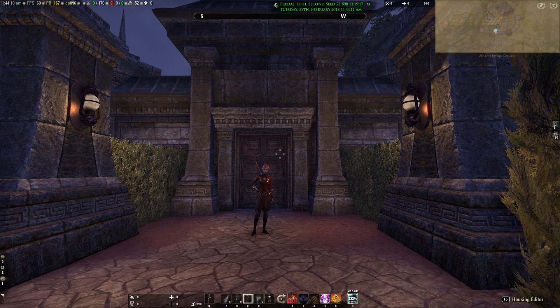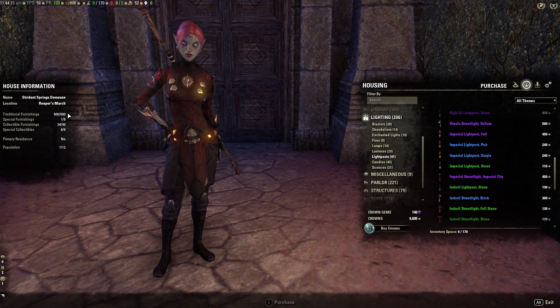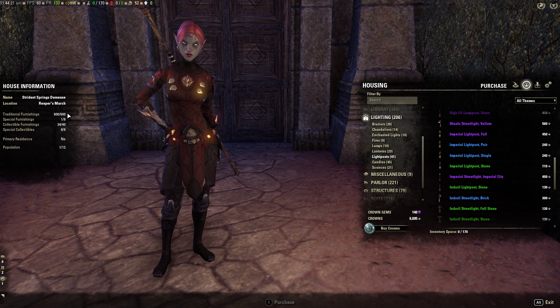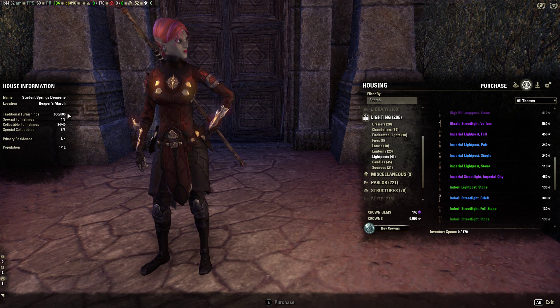This is an Imperial home. 600 slots — I am always full on this house. I've got to take things out and put things in as new things come out. This is going to be the update for Dragon Bones because I've gotten a bunch of things from the Dragon Bones content that I wanted to get in the house. We'll go over that a little bit later. With ESO Plus: 600 slot home, 8 special furnishings, 40 collectible furnishings, 8 special collectibles, and holds 12 people.